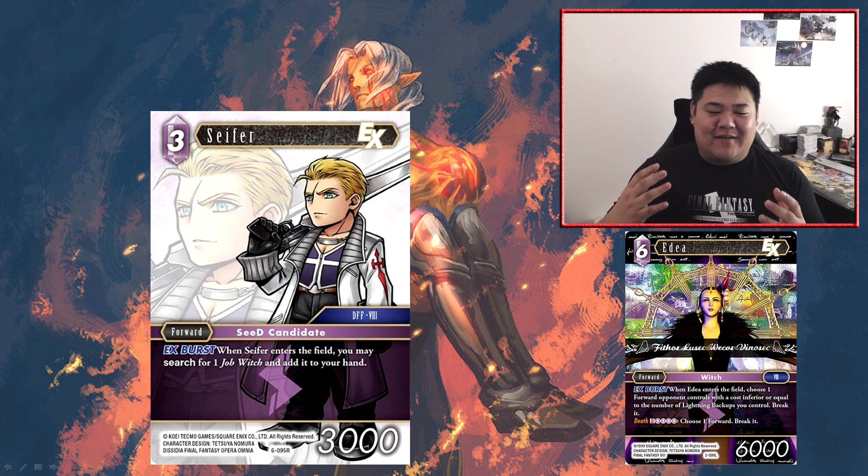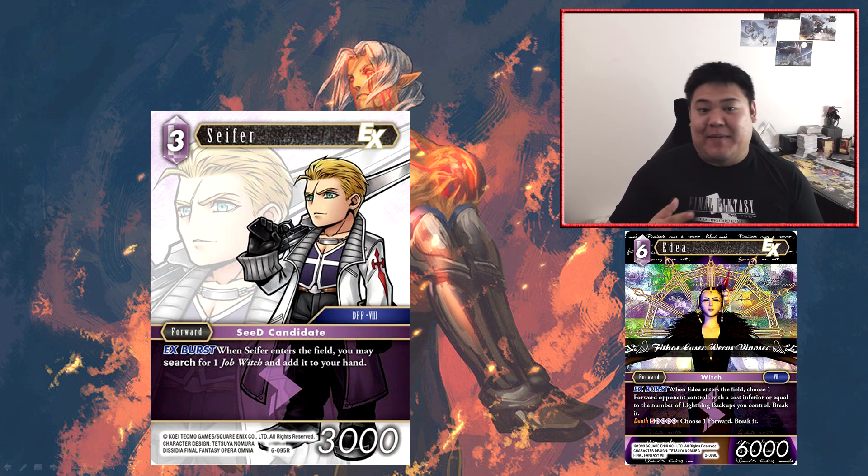On the other hand, we have the smaller Seifer — a free cost forward at 3,000 power with EX burst. When Seifer enters the field, you may search your deck for one job witch and add it to your hand. Going back to the witch job — we only have two: Edea and Ultimecia. Pretty much the only witch you're going to be searching with Seifer is going to be Edea, and most likely the legendary Edea since it's the most playable. So effectively it comes as a one CP forward at 3,000 power — standard on curve — and it is EX burst, so there will be occasional times you hit an EX burst and get a free Edea. But I don't think you really want to be proactively searching for Edea, since having her in the deck as an EX burst is also pretty valuable, especially when you receive damage.